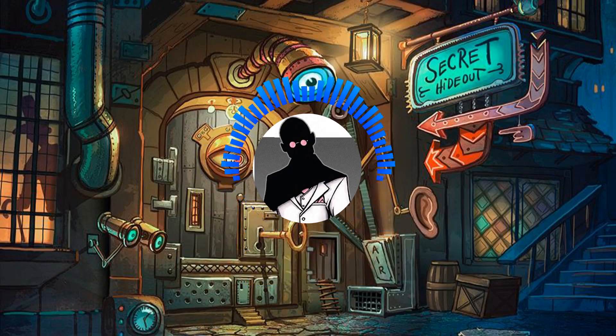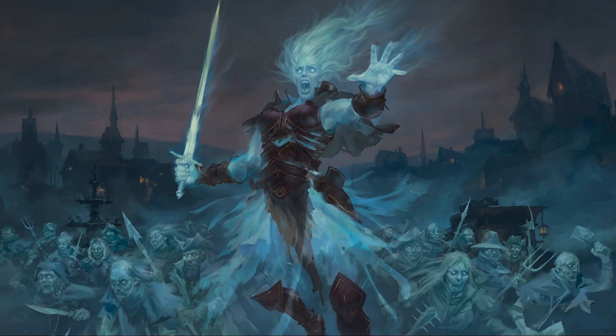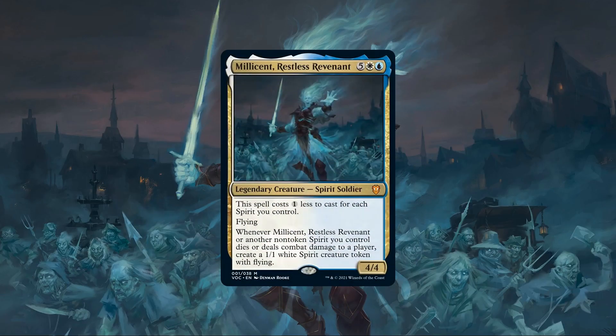So with that out of the way, let's start by taking a look at the commander and game plan. The face commander for the Spirit Squadron Precon is Millicent Restless Revenant, a 4/4 spirit soldier with flying that costs 5, a white and a blue, with the following abilities. This spell costs 1 less to cast for each spirit you control. Whenever Millicent or another non-token spirit you control dies or deals combat damage to a player, create a 1/1 white spirit token with flying.